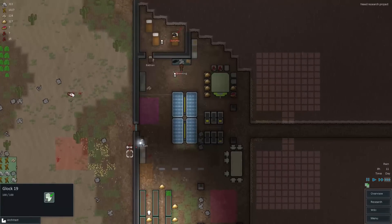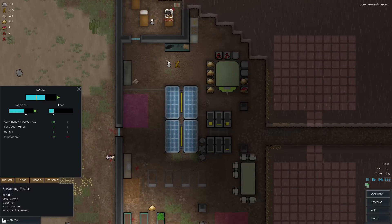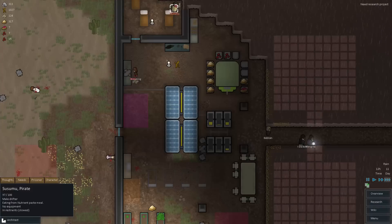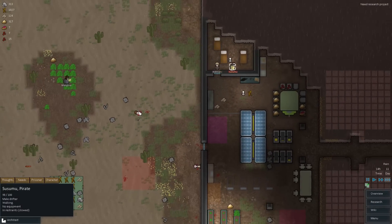Alrighty — and let's speed things up here. Susumu, how are you doing? Susumu's stats — loyalty is pretty high, happiness is going up. He's pretty cool with everything — he's just hungry but he has food right there. He's in prison. The only thing he's going to be unhappy about is being in prison, but that's pretty much the name of the game. If you don't want to be in prison, just join us and you're good to go.